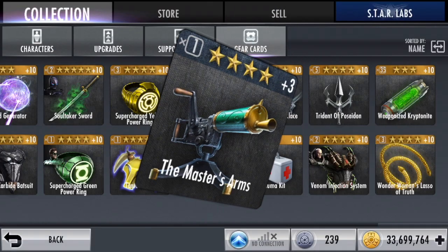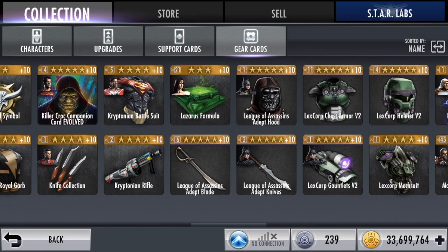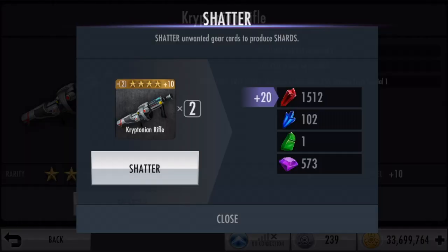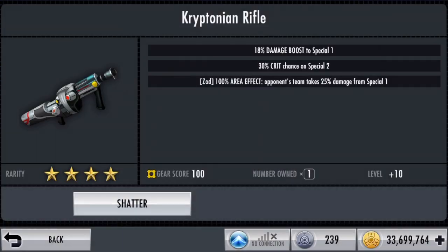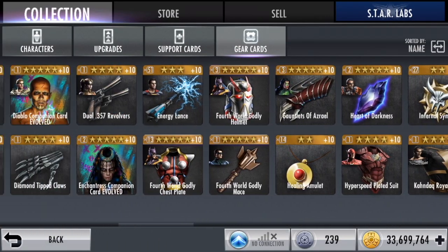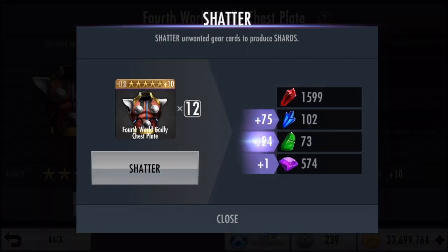We need some blue as well, so we're gonna quickly shatter some gear. This will give us a couple of green shards. Let's shatter some chest plates — alright, that will do the trick. Gonna shatter all these chest plates.